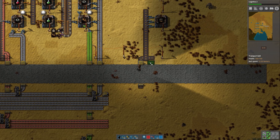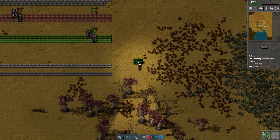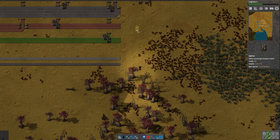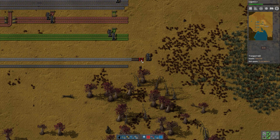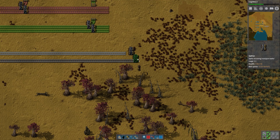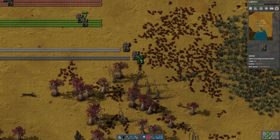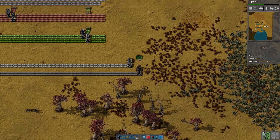I think we can... we need 16 items every three seconds. A blue inserter can move a little over two per second with no upgrades. I don't think we have any upgrades yet — we can check here by clicking on this plus sign. We don't have any bonus yet. So I'm just going to put three there. It's still not going to be fast enough to keep this thing running non-stop, but it'll be okay for now.